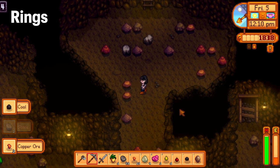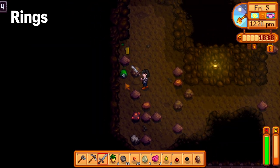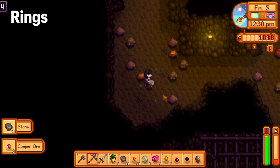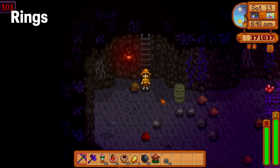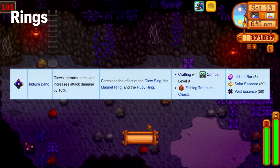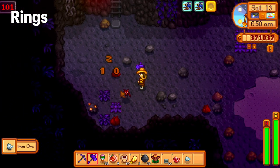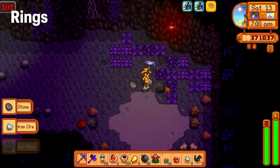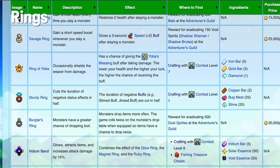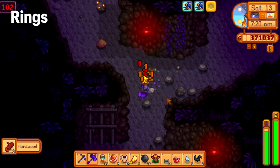Rings are very helpful in any mine. The sturdy ring cuts debuff effects in half and you can craft it at level one combat — use it early and ditch it later. The burglar's ring is incredible for extra loot from monsters and is obtained by slaying 500 dust sprites. The iridium band is a must-have: it glows, attracts items, and increases your damage by 10%. You can craft it at level 9 combat or get it from a fishing treasure chest. There's also the topaz ring, which apparently does nothing.